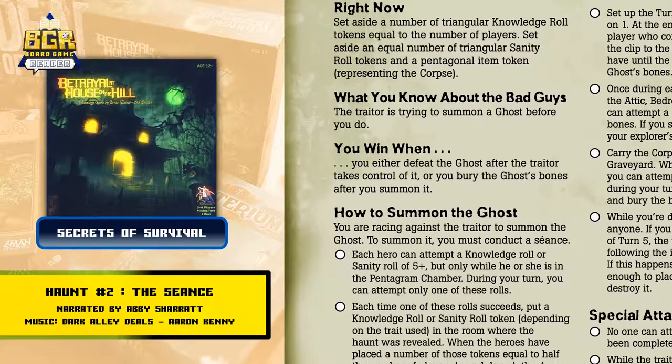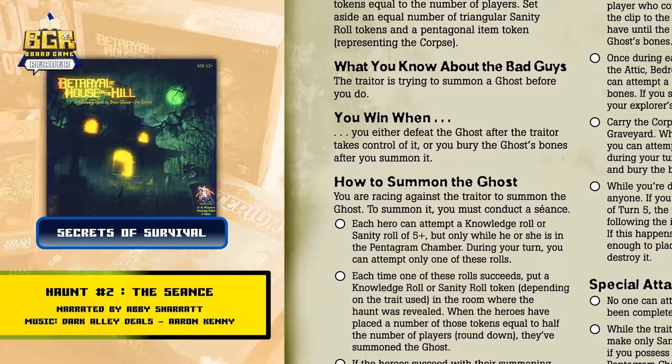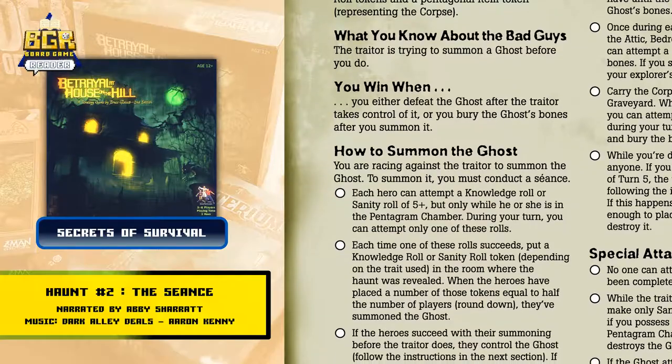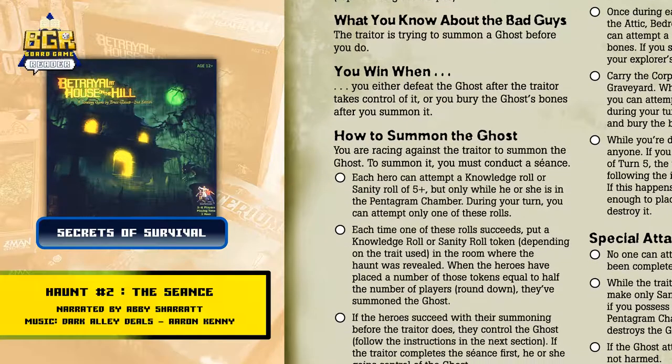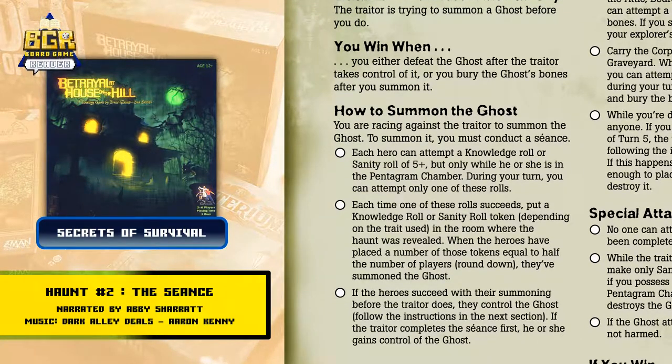How to summon the ghost: you are racing against the traitor to summon the ghost. To summon it, you must conduct a seance. Each hero can attempt a Knowledge Roll or Sanity Roll of 5 or higher, but only while he or she is in the pentagram chamber. During your turn, you can only attempt one of these rolls.